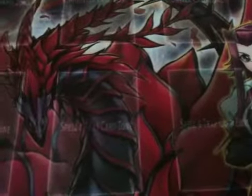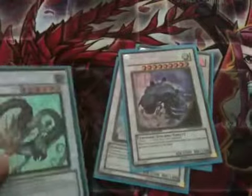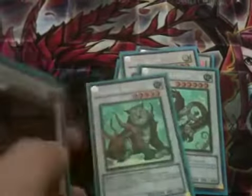Right, and Synchros — we have 1 Catastor, 1 Black Rose, 1 Brionnec, 1 Mistworm, 2 Shoe of Barkeon, and 2 Shoe of Beast.